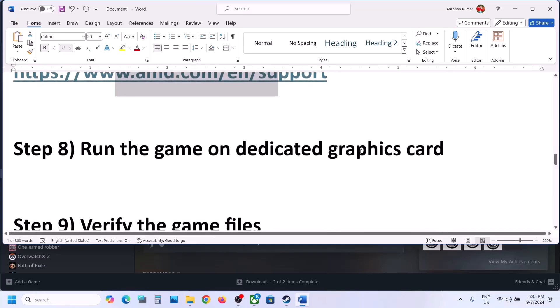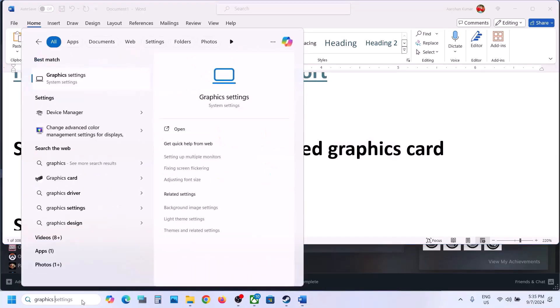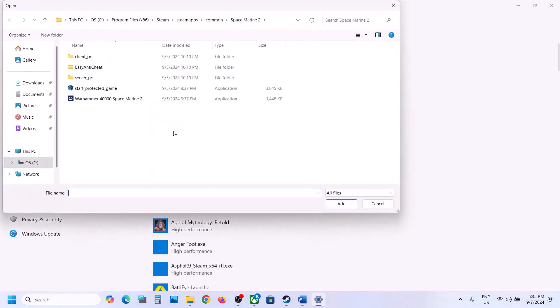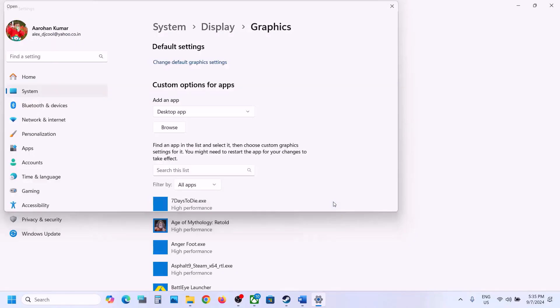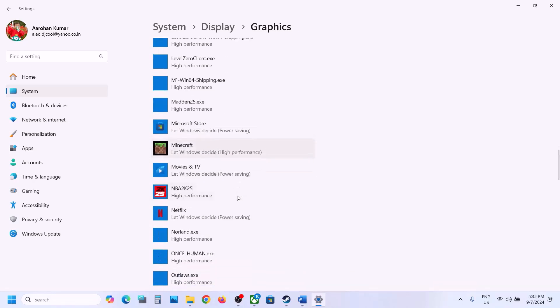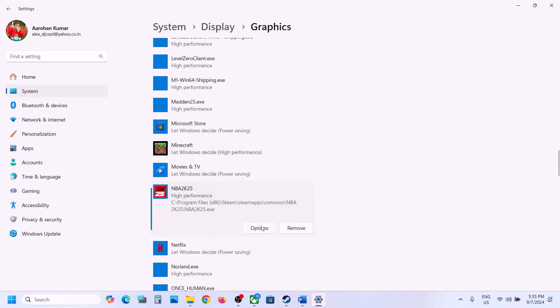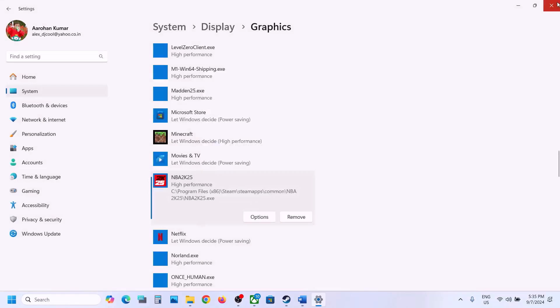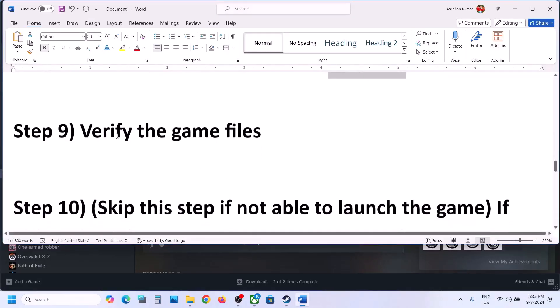The next step is to run the game on the dedicated graphics card. Type Graphics Settings in the Windows search box and click on Graphics Settings. Click Browse, go to the game installation folder, select the game EXE file, click Add. Once the game is added, click on the game, click Options, select High Performance, click Save, and then launch the game.